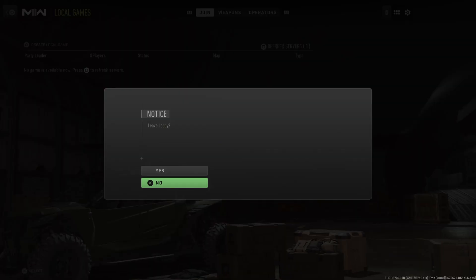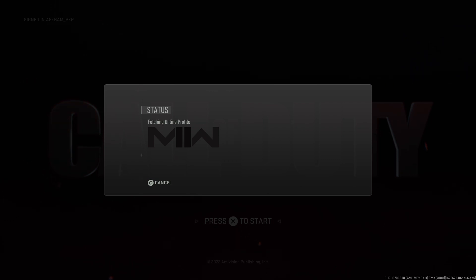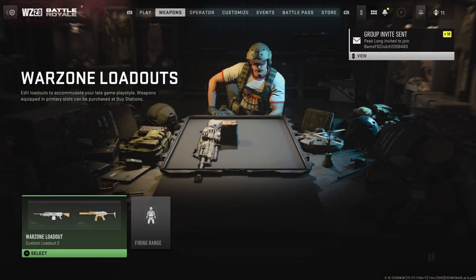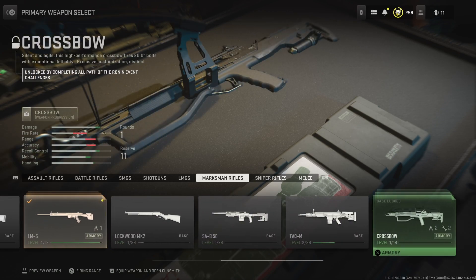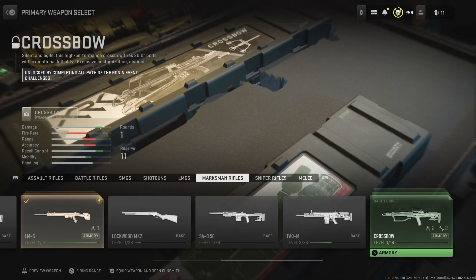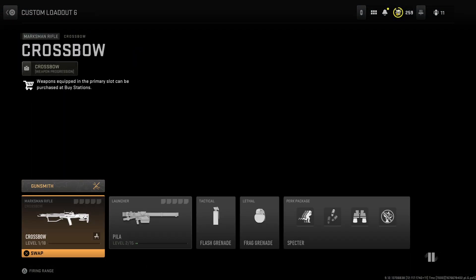Then you want to back out. It says at the bottom 'L2 to quick weapon and open gunsmith' — so hold it down, then back out. And there you have it, the crossbow is now usable and upgradeable. Enjoy!